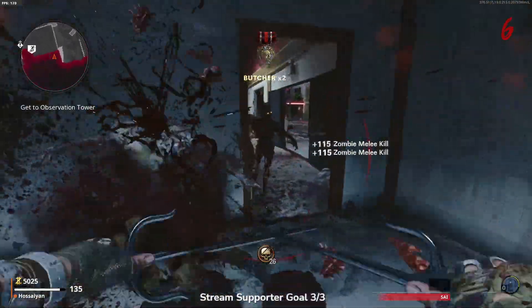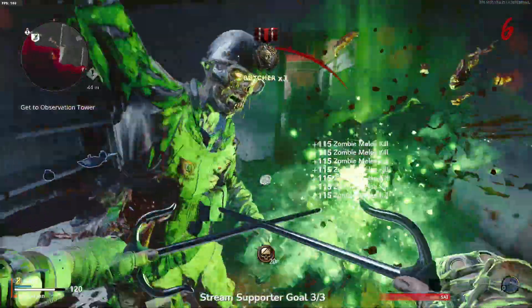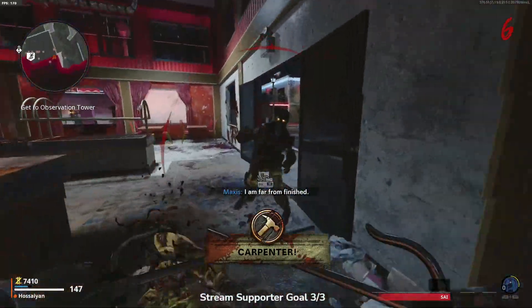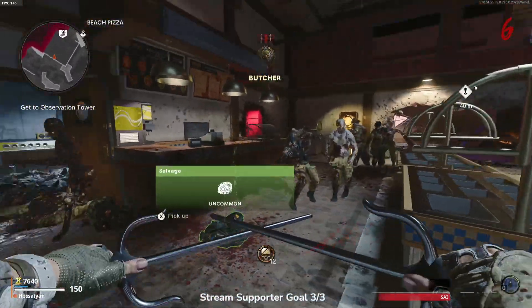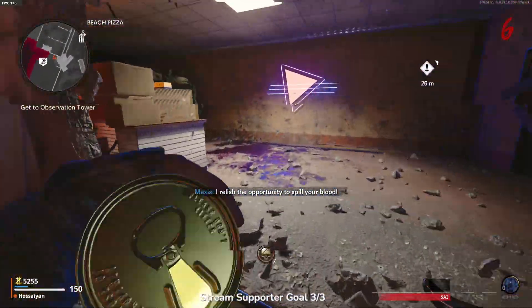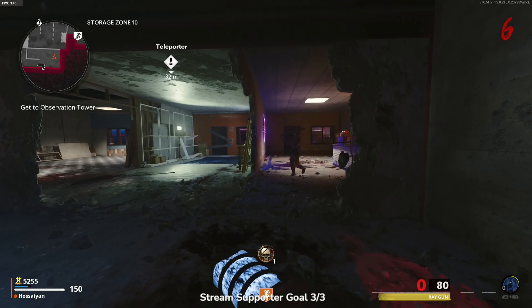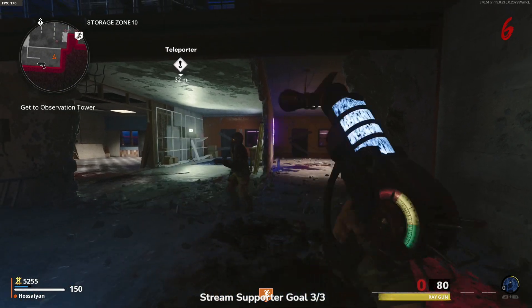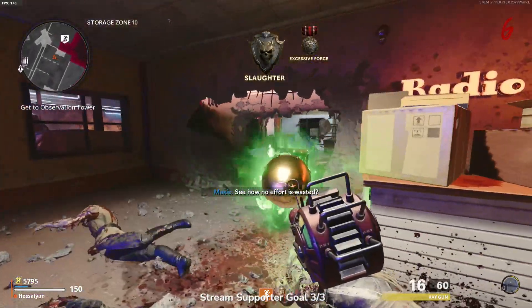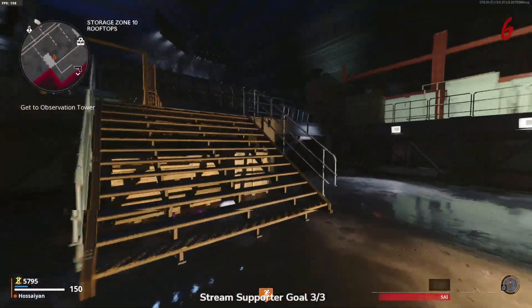That's it, that's literally all you've got to do. We are less than five minutes into this match and we already have the freaking ray gun, guys. How nutty is that? Now, I will say there are four chances for you to get this amazing reward because there's four pizza deliveries. We literally just got the ray gun in four minutes, and I even went down too.